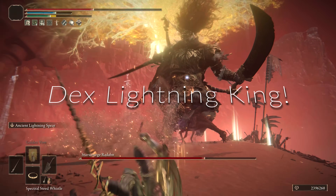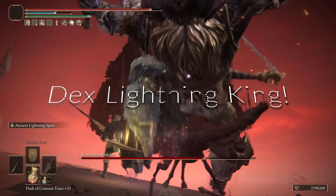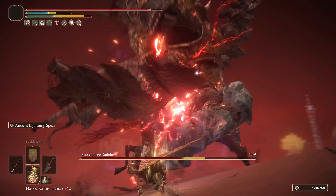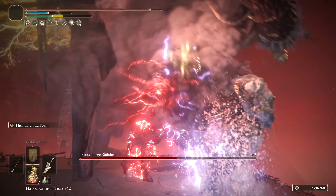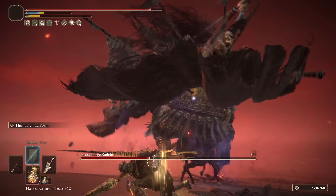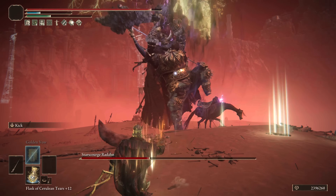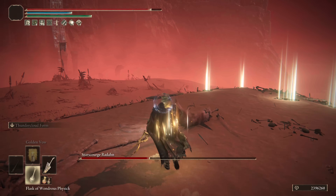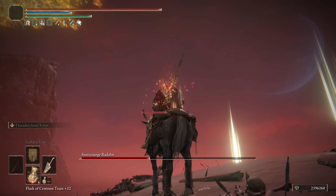I hope everyone is having a great start to the holiday weekend. For this first build, the Dex Lightning King, we're going to be swapping between two weapons: the Dragon King's Cragblade and the Bolt of Gransax. Even though these are two different weapon types, they scale similarly, so you can use the Dragon King's Cragblade up close and then switch to two-handing the Bolt of Gransax for range and more lightning damage.